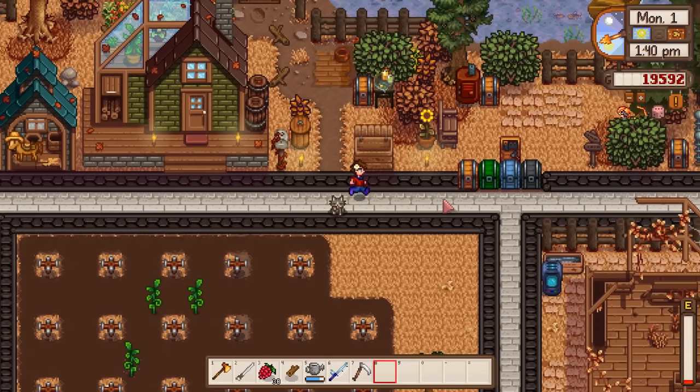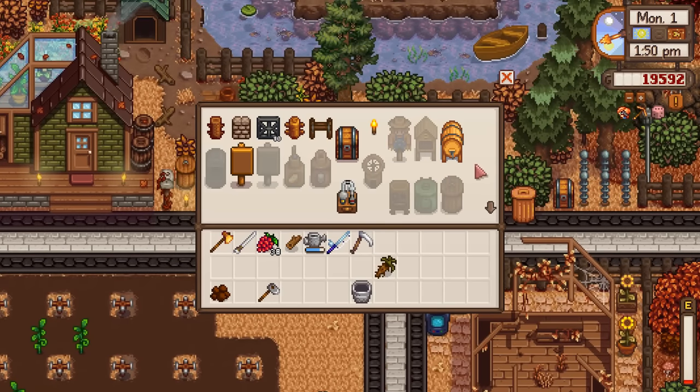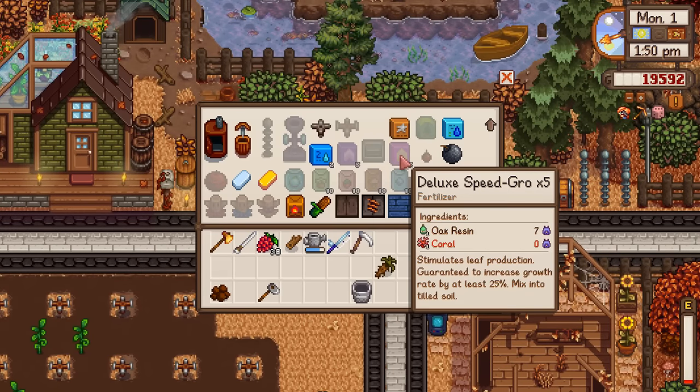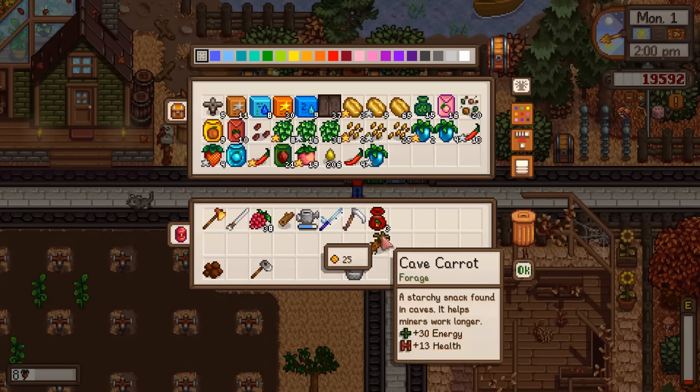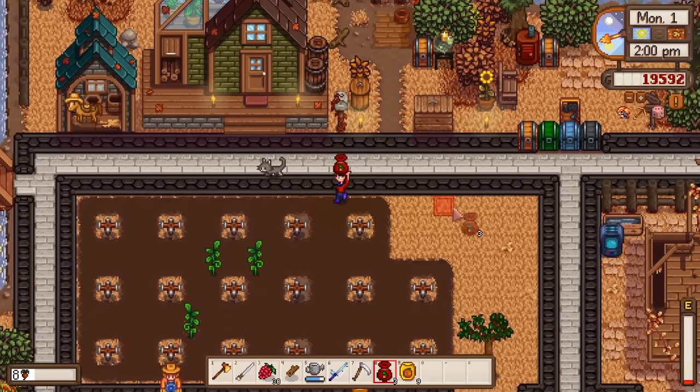I need to get speed grow - it's going to be fantastic. Oh, I can make deluxe speed grow, I just need coral. I have three rare seeds and nine pumpkin seeds, so I'll go ahead and place those. Rare seeds in the top left, pumpkins along the top.